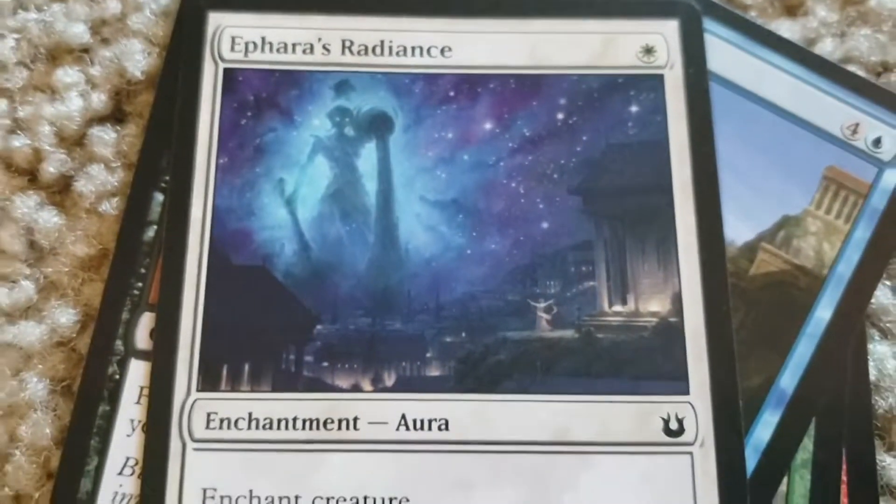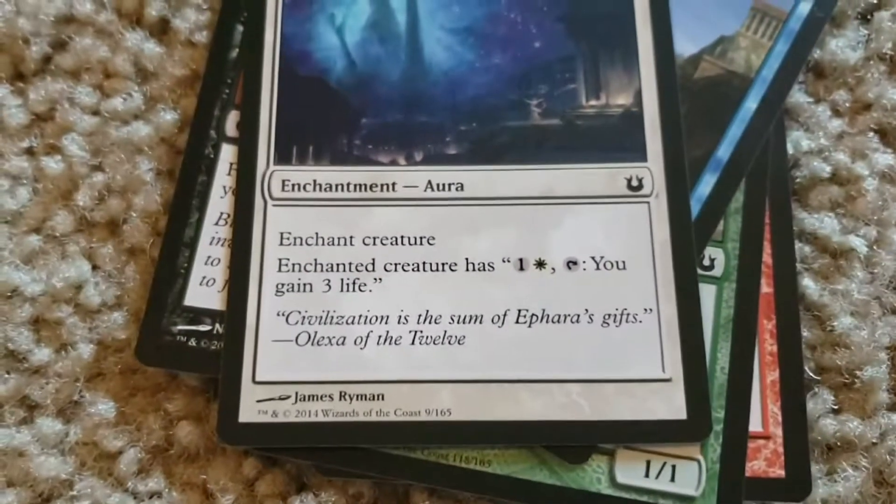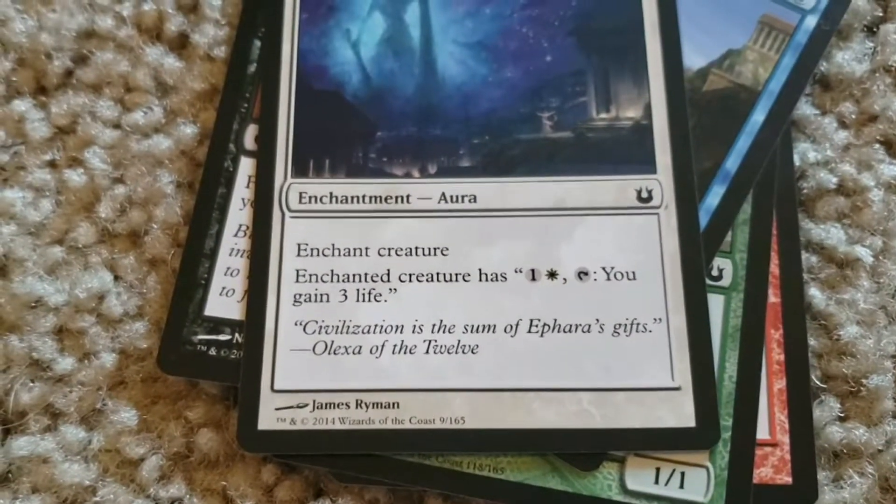Ephara's Radiance. One plains. Enchant creature. Enchanted creature has one colorless, one white. Tap this: you gain three life.